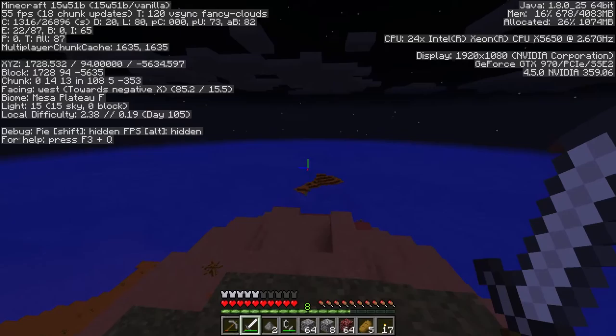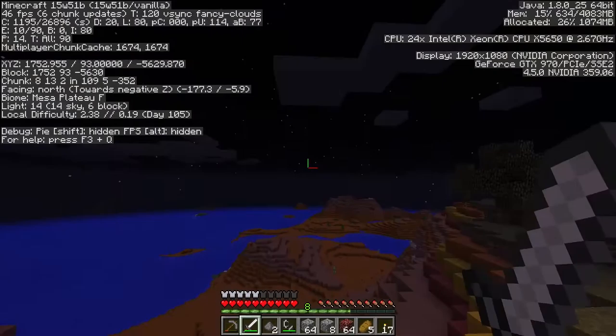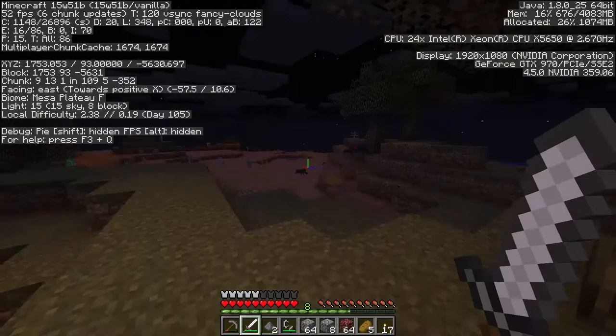So this is it. This is — where are we facing right now? Facing west, north, east, south. This is the edge right here. This ocean over here, that's the edge of the biome. It just extends this way for about a thousand blocks. So I'm going to stay away from there. That guy already saw me. Are you coming to get me? No, you give up. All right.